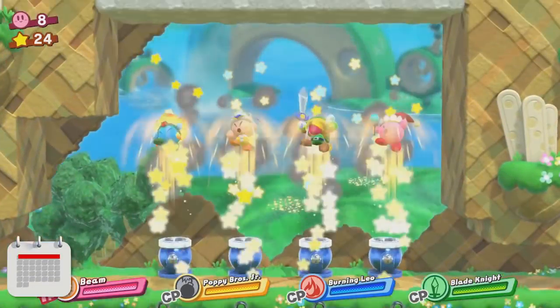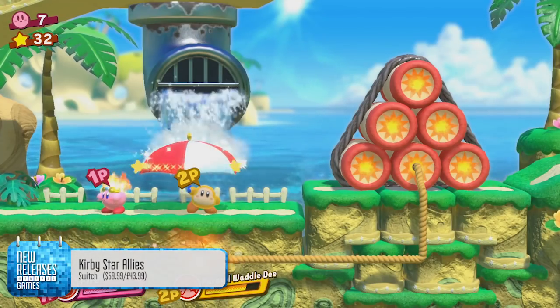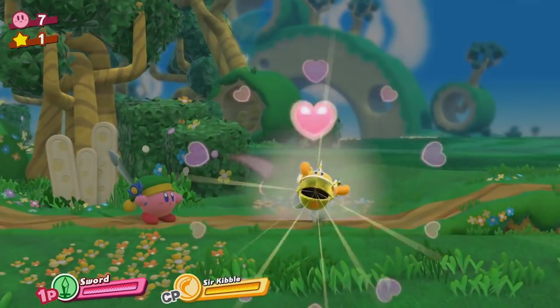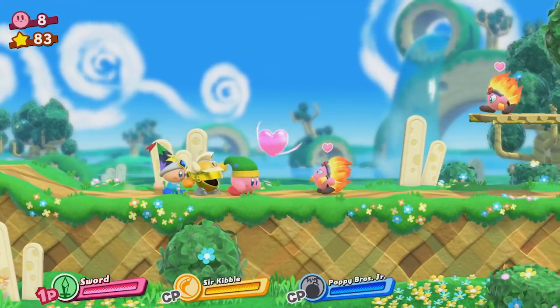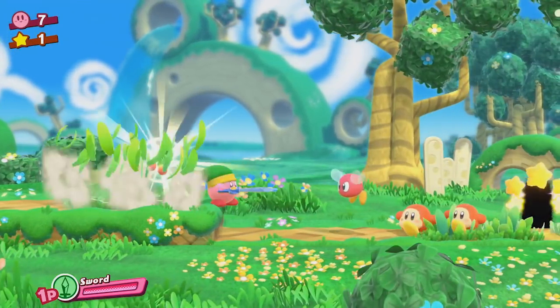First on the docket, Kirby Star Allies is all about teaming up. That means playing four-player co-op, but the game's new heart mechanic means you can bring up to three enemies to your side even when playing alone. And of course, you can always chow down on those bad guys and use their special powers too.